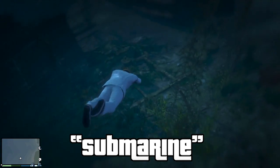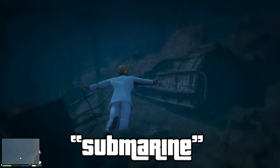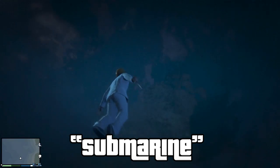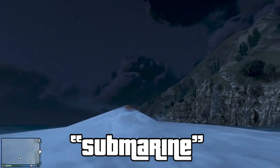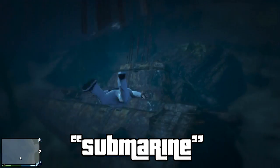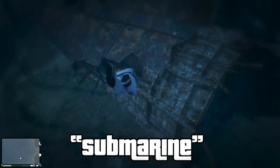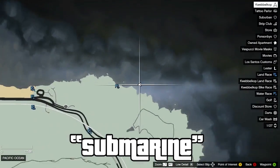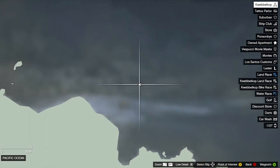The last one is the Submarine Easter Egg. There's a massive nuclear submarine on the north part of the map and it's destroyed. I'm not sure what's over here — I'm pretty sure there's nothing. It just looks pretty sick and it's one of these really big nuclear submarines. I haven't fully discovered this area yet, but there might just be another Easter Egg or something to interact with over here.